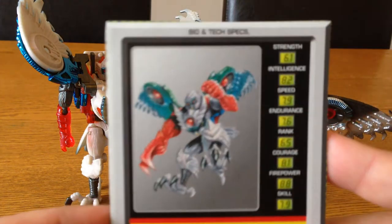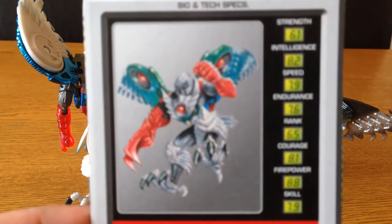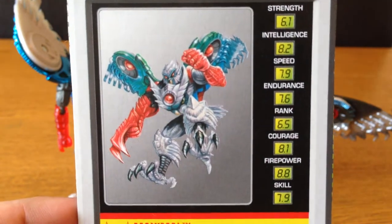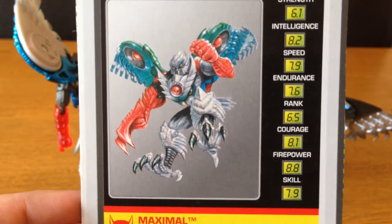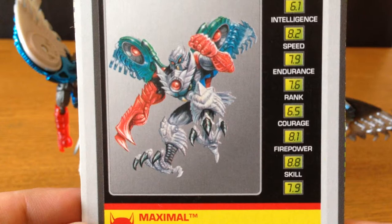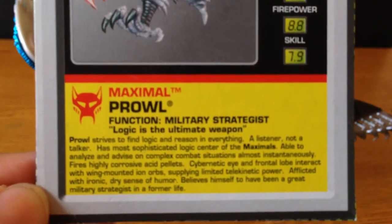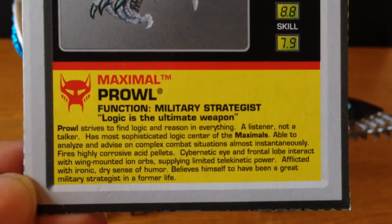I've got his tech spec here — let's focus on that. He's got strength 6.1, intelligence 8.2 which is good, speed 7.9, endurance 7.6, rank 6.5, courage 8.1, firepower 8.8, and skill 7.9. There's some text at the bottom here too — you guys can pause that if you like.